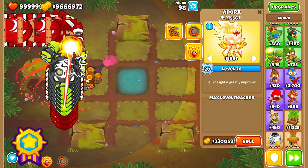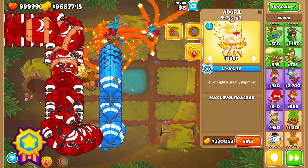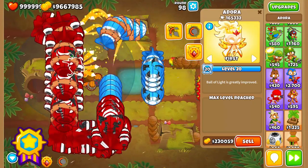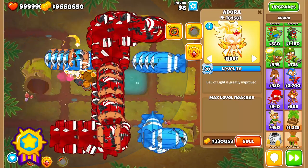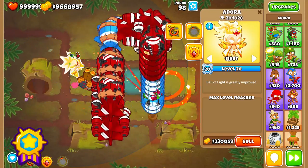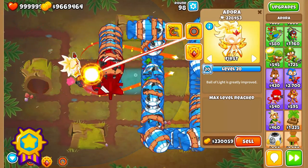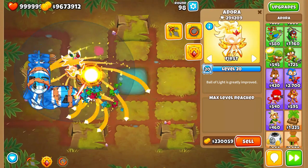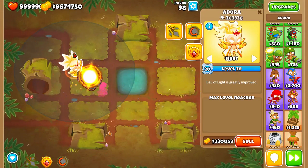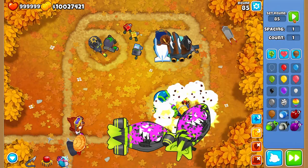With that said, who's better to pair it with than the high priestess herself, Adora? Adora levels up quickest when you sacrifice expensive units to her. This pair will require a sacrifice because you're going to want Adora to be the highest level possible. A high-level Adora with a Strongest Stimulant is near unstoppable. So now all the medals have been handed out — that is my top 6 monkey pairs in Balloon Tower Defence 6.